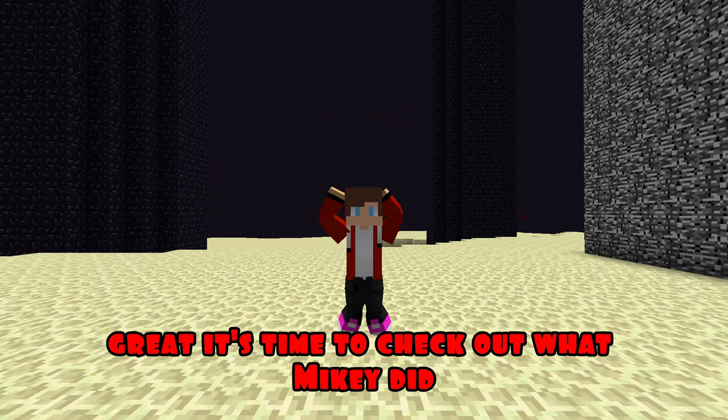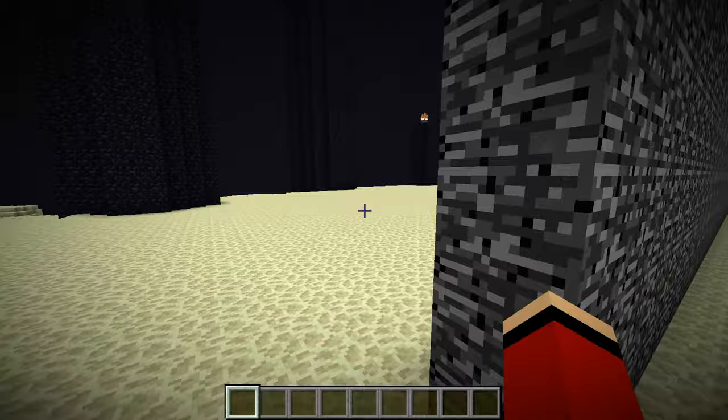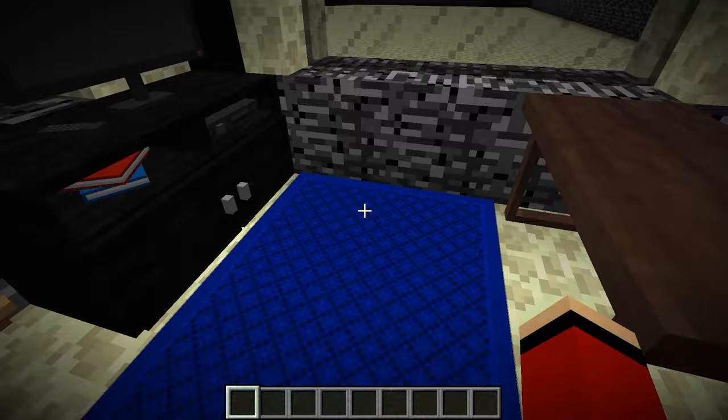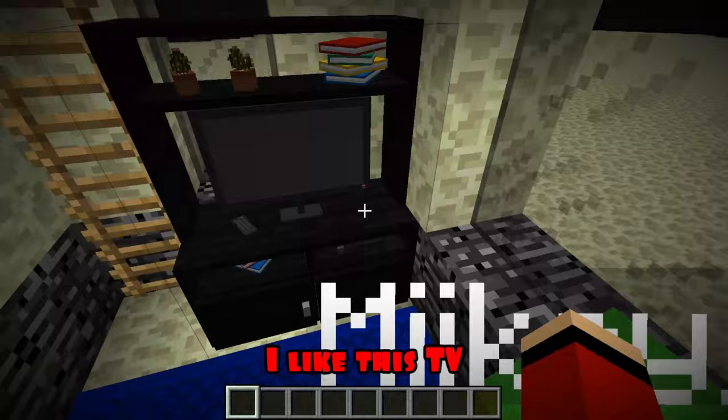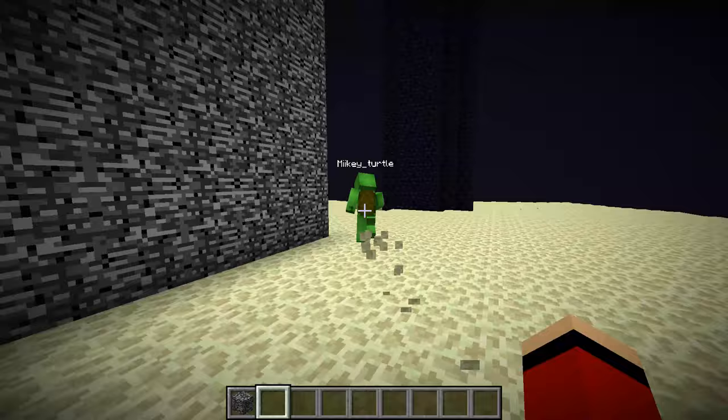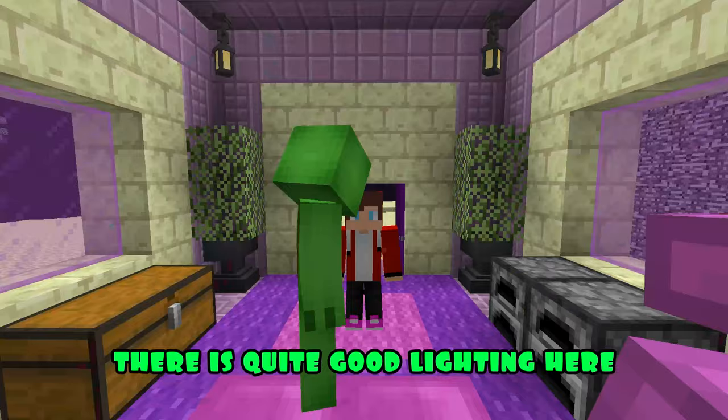It's time to check out what Mikey did. Hi JJ, take a look at my house. You have quite modern furniture — I like this TV. There is also a second floor: you can see the bedroom, which has a large bed and a wardrobe. Then Mikey sees JJ's house: it's cute, with quite good lighting and a lot of lanterns. I like the colors you picked.